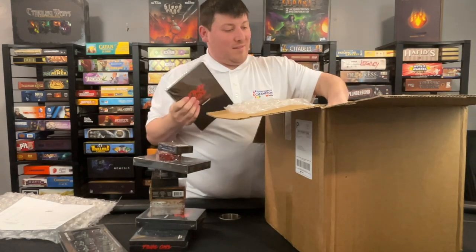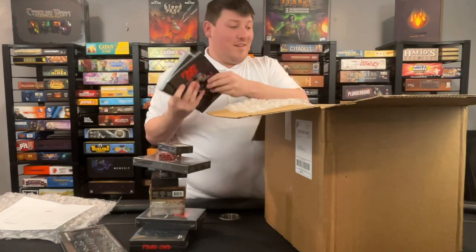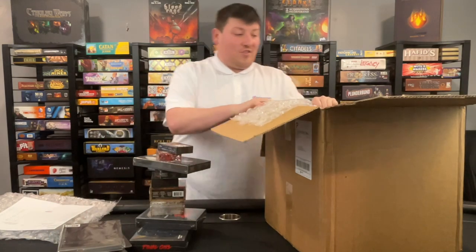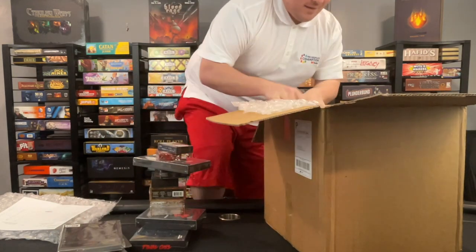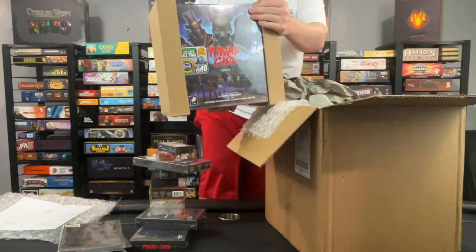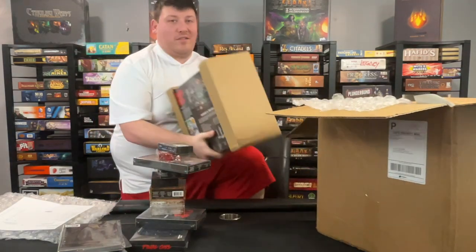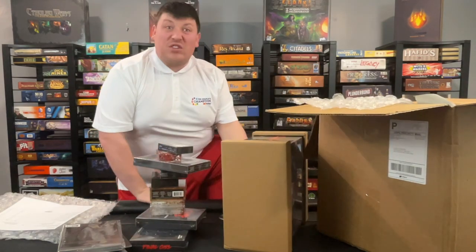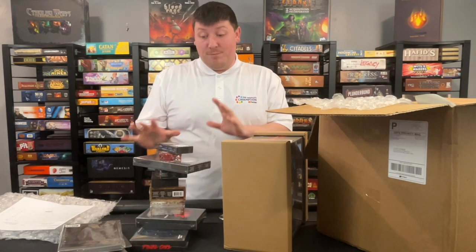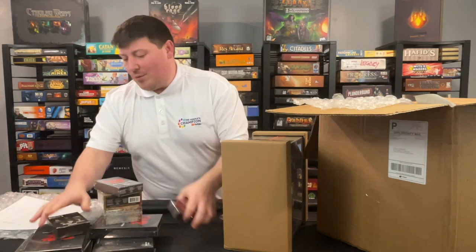We've got booklets and booklets, cards, and then the main games, which I'm going to try to get one of these out of here. There we go — Final Girl. I'm going to try to keep this together, as usually I destroy the boxes for him, but I think I'm going to return it to him in this box this time, because this is a lot. We don't need this fallen all over the place and him missing something. So it makes more sense to keep it all together.